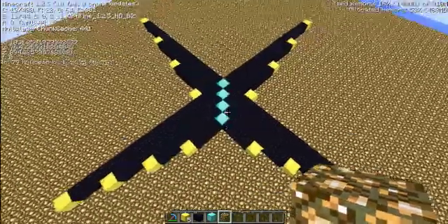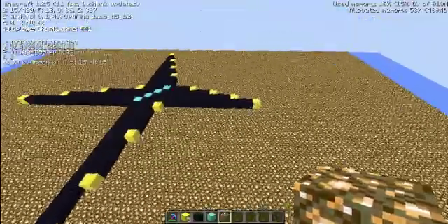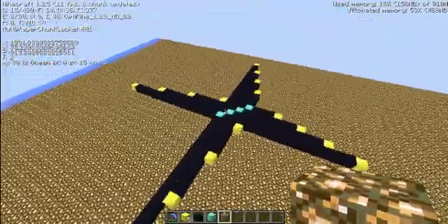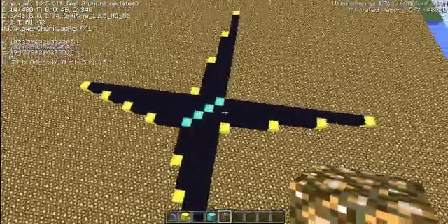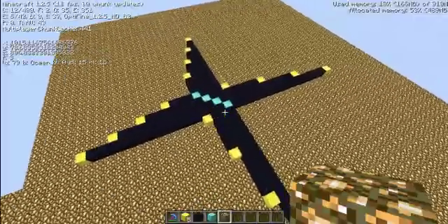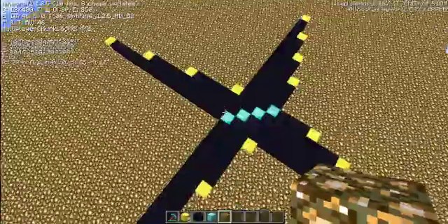And this is what one looks like. This is just a small design — it can be plenty bigger and much different. As you can see, it uses a lot more gold, obsidian, and diamonds. But that is because it is a different type of tracker.